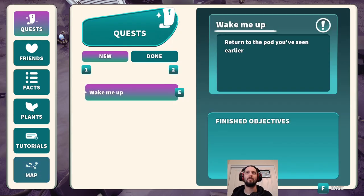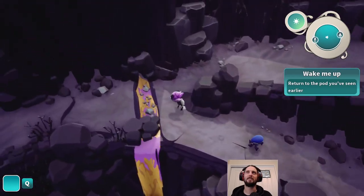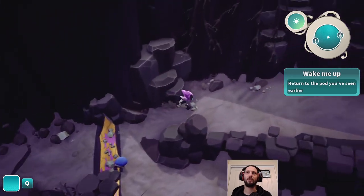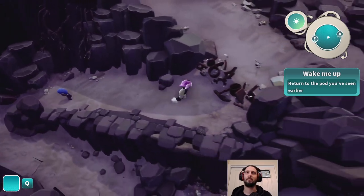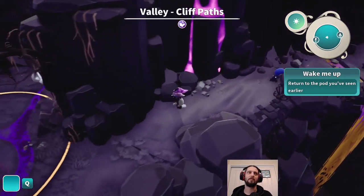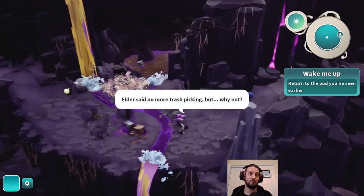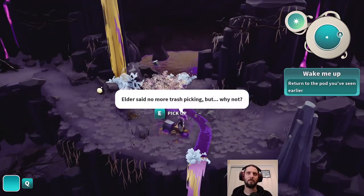Quests. Wake me up - wake me up inside. Hiking time. So we're forced to go a different direction now because we are unable to climb up, we can't get through those things. So at least it's not literally backtracking - we are sent a different direction.